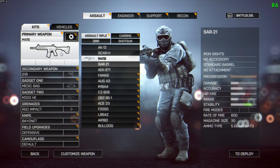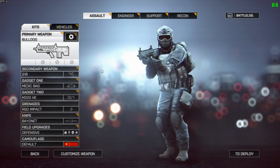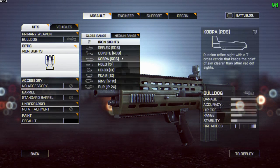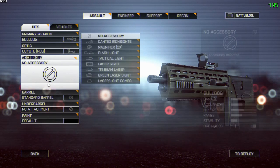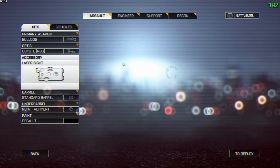Let's start with the Bulldog. This is the new assault rifle and it follows pretty much the same standard pattern when it comes to attachments as all the other assault rifles — close-range scopes, medium-range scopes, laser sights, torches, normal barrel attachments, and normal grips.